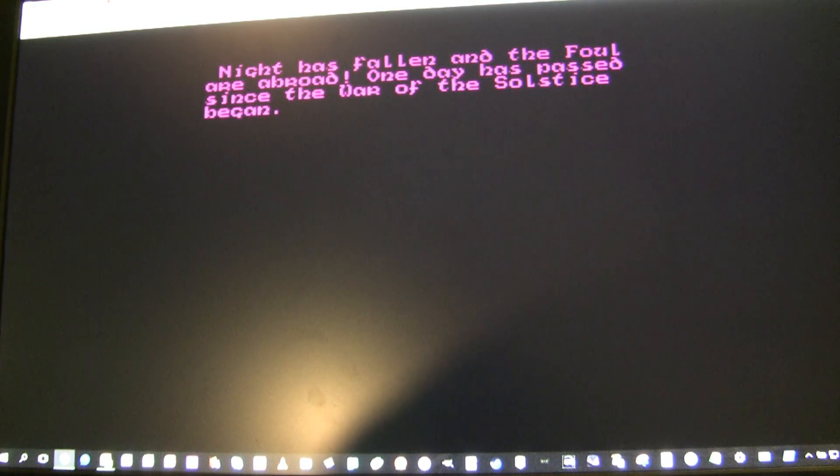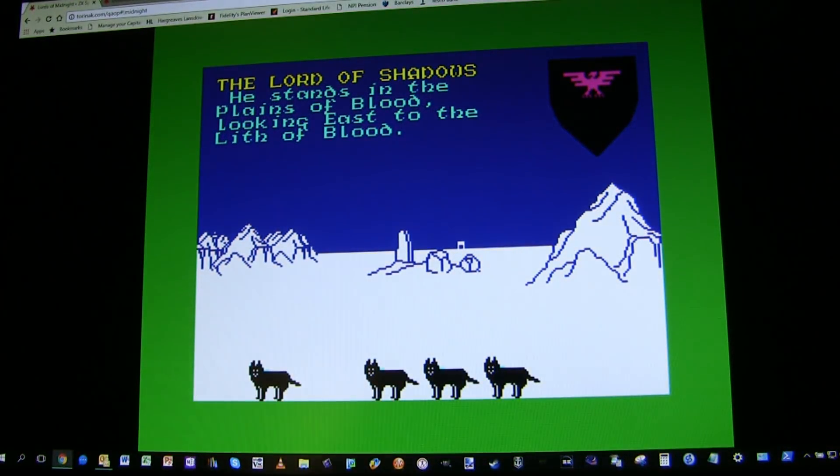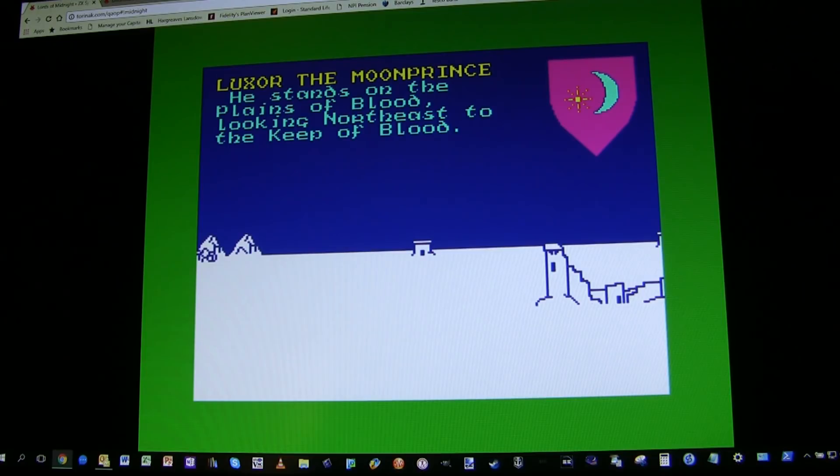At this point the computer is moving all of its characters — it has a whole bunch of armies under its control with pre-programmed destinations. As this emulation is pretty much accurate, it takes the computer quite a long time to do this — only a minute or so, but it feels long by today's standards. Then we get the classic phrase back. Do you want dawn? Yes we do. And then we get another day. Luxor is heading towards the Keep of Blood. At the Keep of Blood is Lord Blood — let's recruit him.